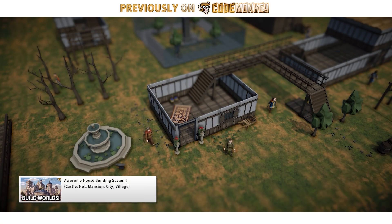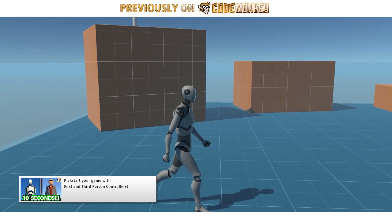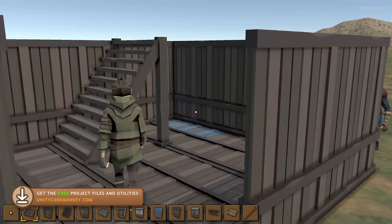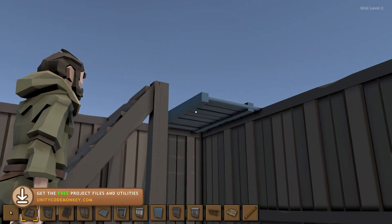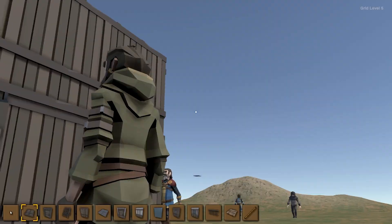Now like I said, here we're going to combine things that I covered in two videos: the house building system and the third person controller. So over here I've got both working. Really the only tricky thing to combine these is handling how the mouse points to a place in the world, since we're no longer on a top-down view, but we'll get to that problem in a bit. First let's look at how the house building system is working.